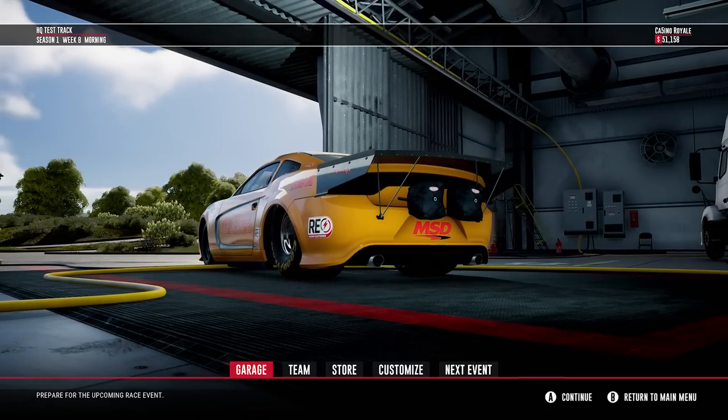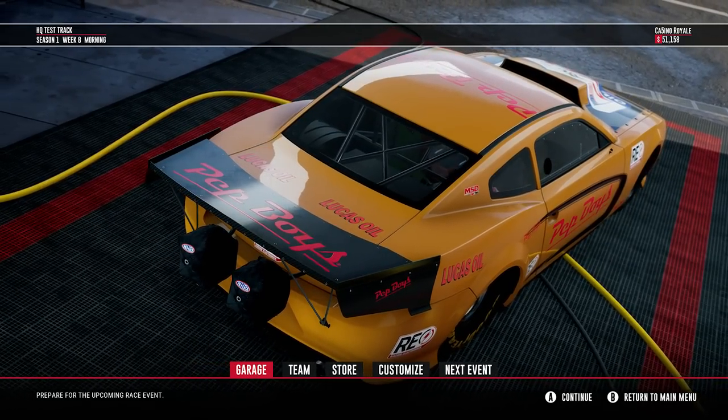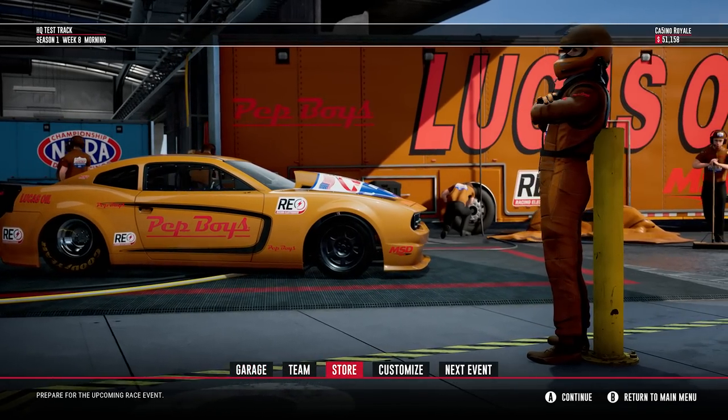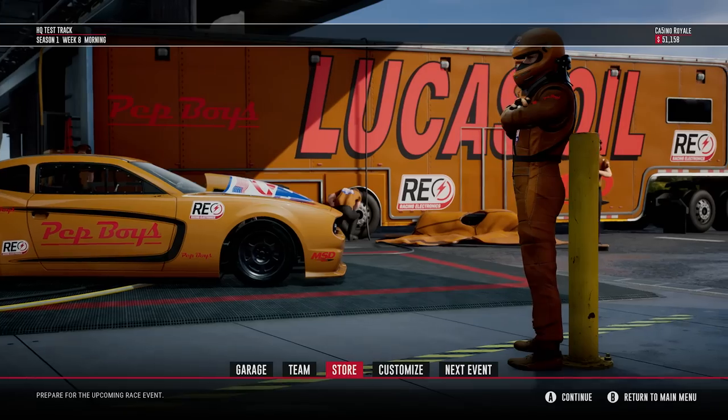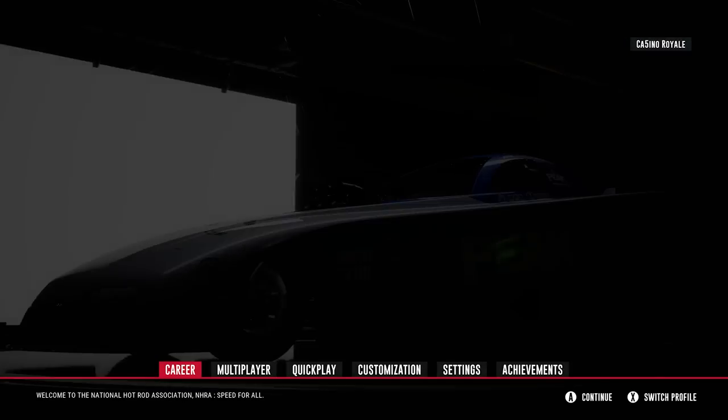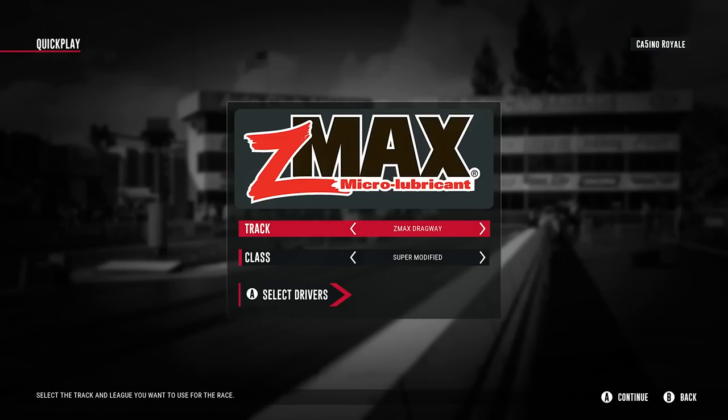So there we go — let's look at the career mode. You can go through all this, go up the tiers through the various different vehicles, which is very good fun. We're going to go back to the main menu to have a go with some of the really fast cars. The top fuels and the funny cars are a bit of a different experience, so we're going to jump into quick play.